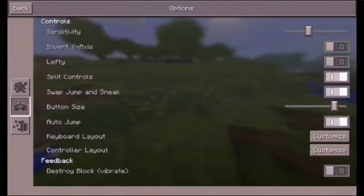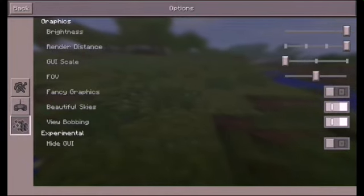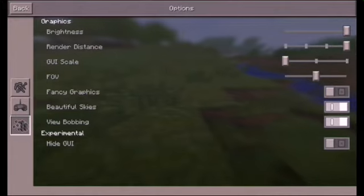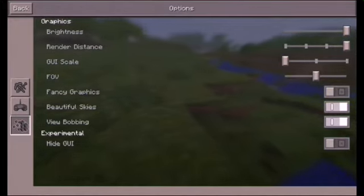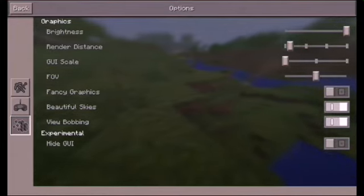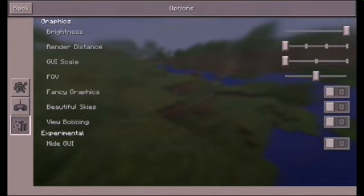What I'm going to do right now is go to the graphic settings. What you guys need to do is set the render distance to very low, right over there, and turn off Beautiful Sky and turn off View Bobbing.